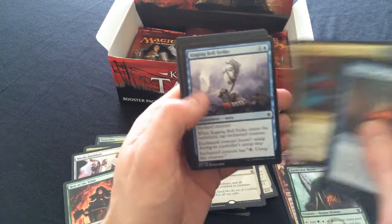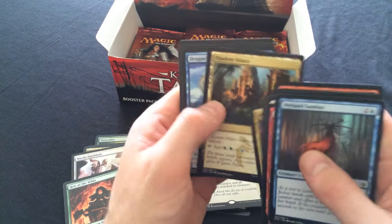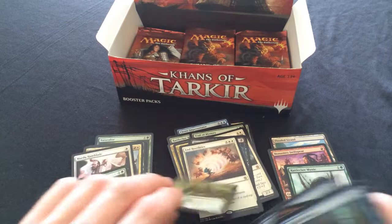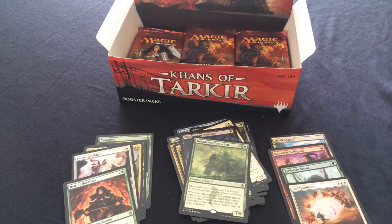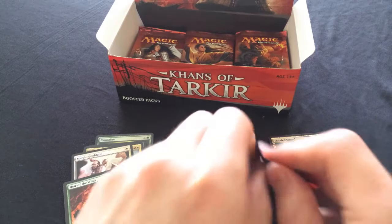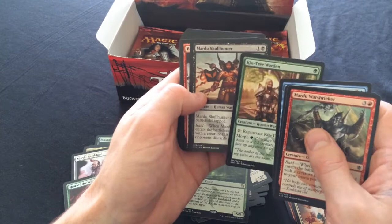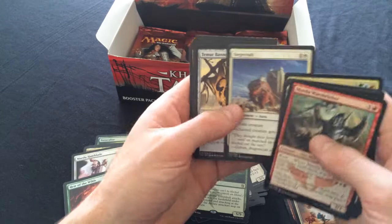Arc Lightning once again. Opulent Palace - mana fixing, you happen to fix my mana. Meandering Towershell - the 5/9. They needed to just fill that slot. I'm still trying to figure out how to use this. Maybe going back to Kheru Invocation, putting a whole bunch of defenders and making a deck called 'The Defendering' - just have Meandering Towershell, Kheru Warden, and Kheru Invocation for the win.